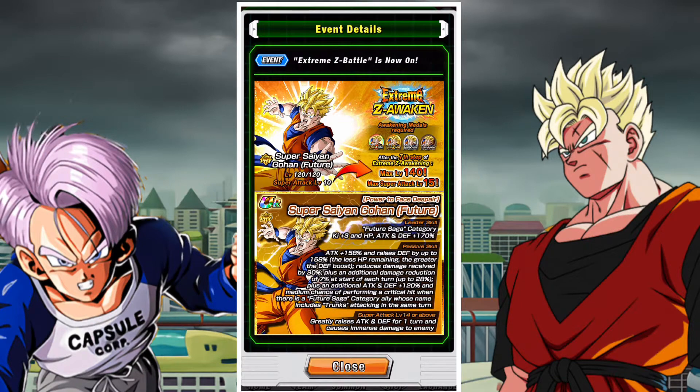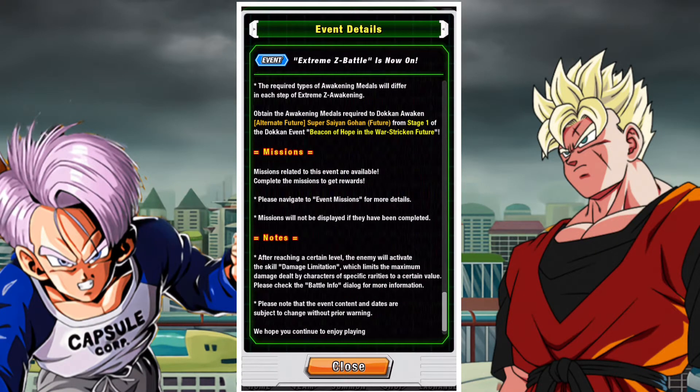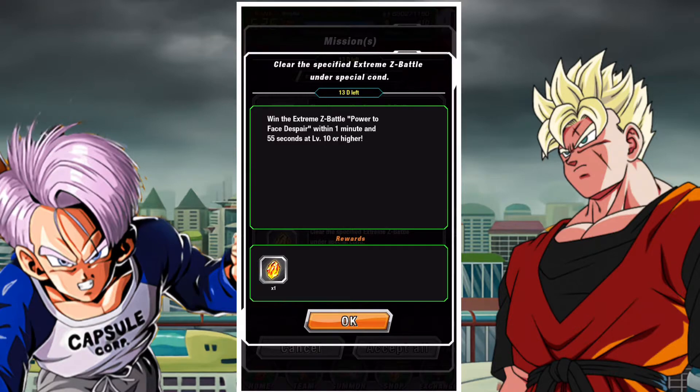In terms of his EZA it's pretty good. He greatly raises attack and defense. He has 170% across the board for his leader skill and an attack of 158%. He raises defense by up to 158% depending on the health he has remaining. He reduces damage received by 30% as a flat rate plus an additional 7% damage reduction per turn up to 28%. He also gains an additional attack and defense of 120% and a medium chance of performing a critical hit when there is a Future Saga category ally whose name includes Trunks. His damage reduction is non-dependent on other units which is great.